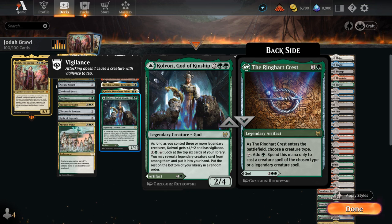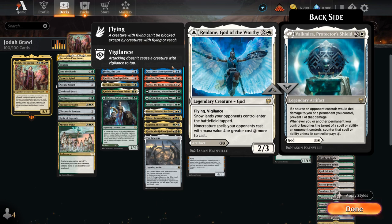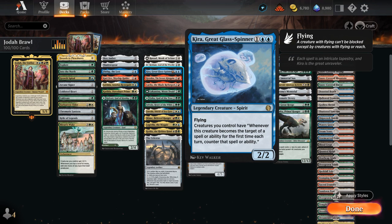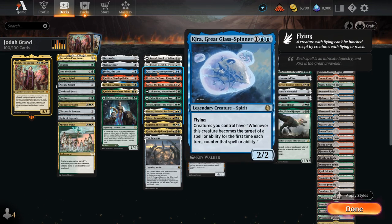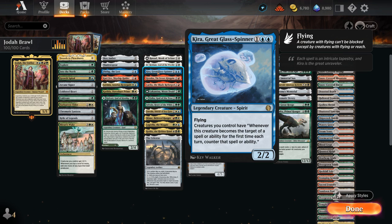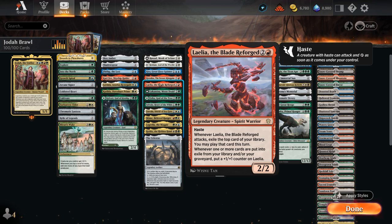At 3-mana there's Rasad as removal, Raydan to punish non-creature spells, and Kira to protect our team from spot removal — can be a little bit of a nombo alongside our partners, but great at protecting our team and Jodha more importantly. Kranko is excellent if we get a nice bonus, as he'll make more goblins when attacking. And the Blade Reforged is incredibly synergistic with Jodha's cascade ability, because it gets a plus-one counter for each card that gets exiled while we go looking for a card with lesser mana value — so Blade Reforged can pick up a ton of plus-one counters alongside Jodha.